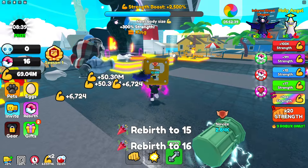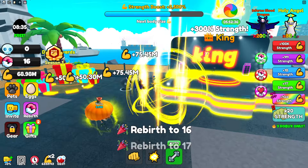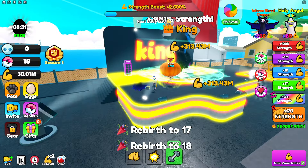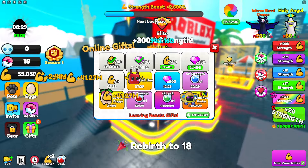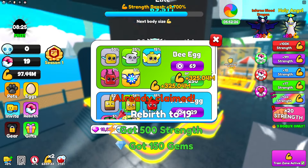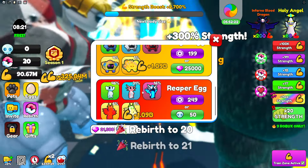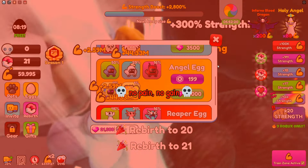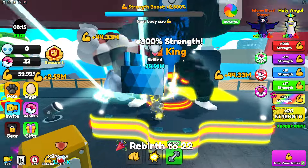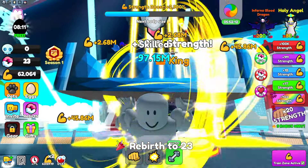There's a 300 strength boost as a king right over there. But that guy's killing everyone — hopefully he doesn't kill me. I'm already at 320 million strength. I got the 300 percent more strength boost! We got some more free stuff and eggs to buy. I have 19,000 gems — and he killed me already!